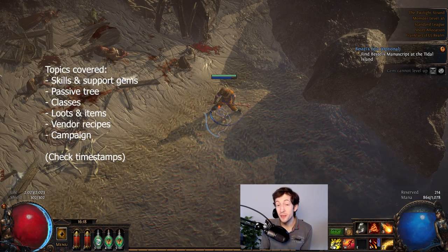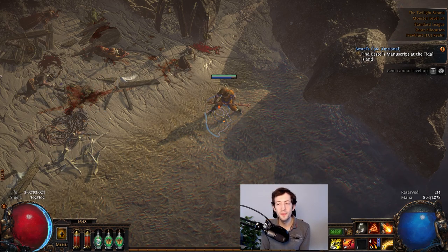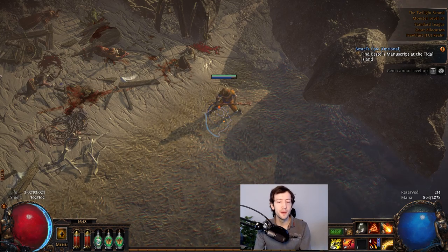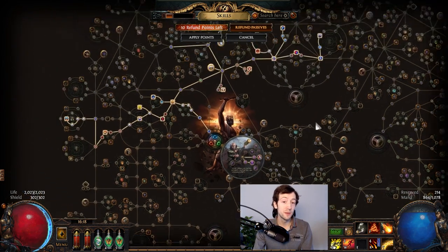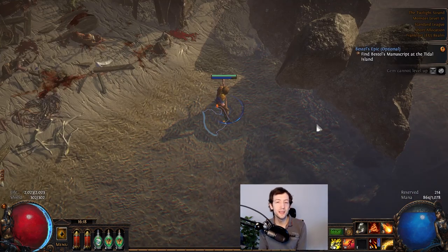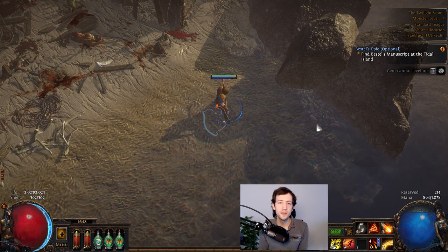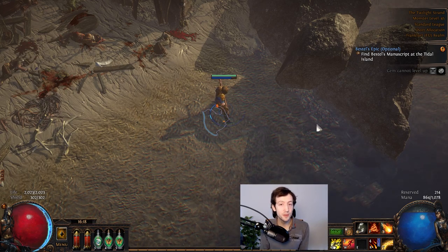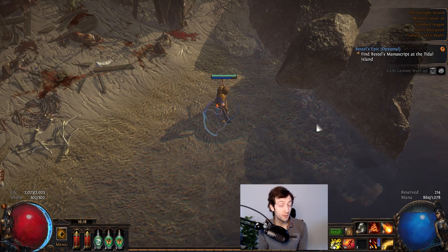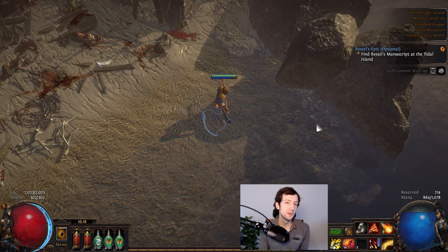Hi everyone and welcome to my updated PoE beginner's guide. I want to give you everything you need to just jump into the game and get started if you're doing it for the first time and don't know anything. A lot of people say it's quite intimidating with the passive tree and how the skill system works. It is very special compared to most other RPGs, but if you understand the core concepts it's not really such a big deal. There's a lot to learn, but you shouldn't worry about making a build that doesn't work well in the endgame. In the end it's just about playing through the campaign first. The campaign has 10 acts and I want to give you what's needed to get through it smoothly.